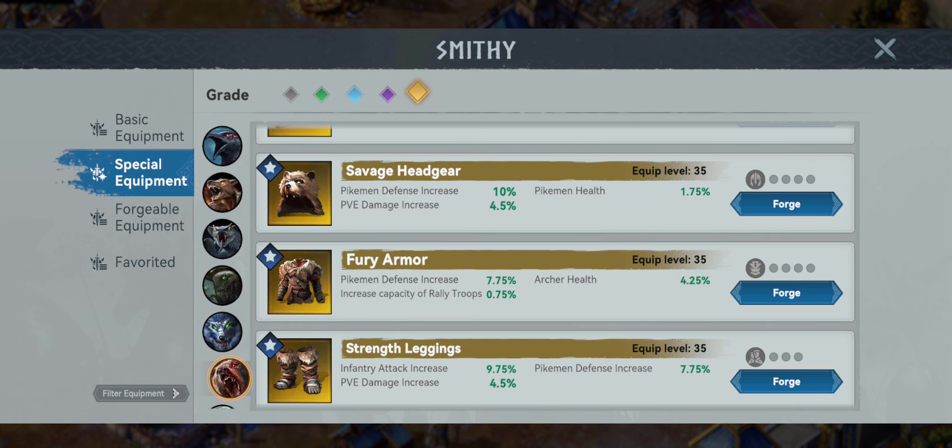For porter weapons you get three options including a basic; for headgear three including a basic; for chest piece four including a basic; for boots, same. We're going to get into the three categories I made for porters: PvP, gathering speed, and gathering capacity. I don't recommend getting into PvP on porters — that's not what they're designed for. They're just designed for carrying a lot of resources, so just throw a couple on your march to get more looting capacity.